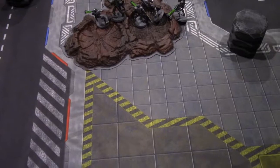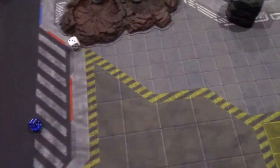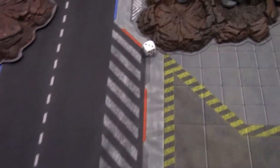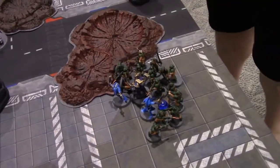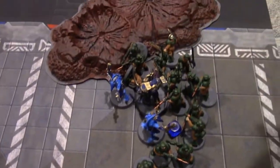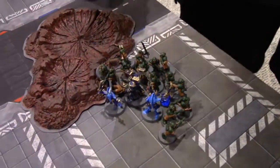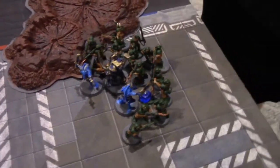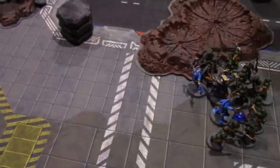Turn three. Rolling for who goes first — tie between Necrons and Thousand Sons. Thousand Sons go first again. Starting off with the Tzangor with the chainsaw into one of the groups of five — hitting on twos, three attacks — that's three dead zombies with no saves whatsoever.